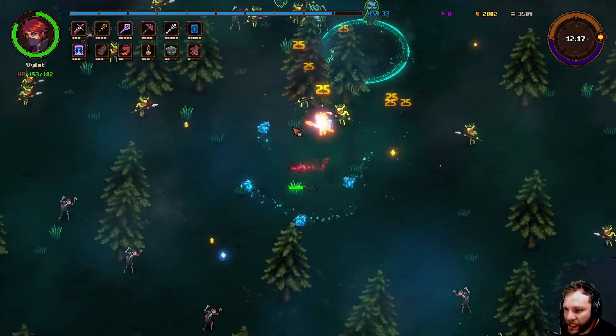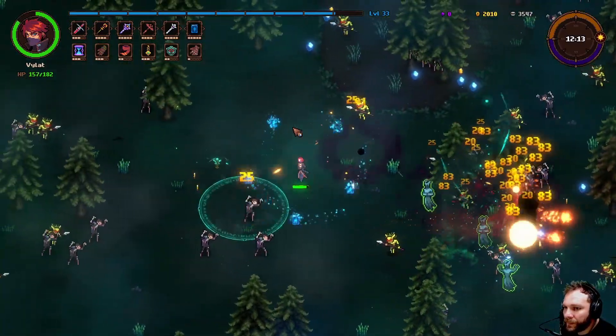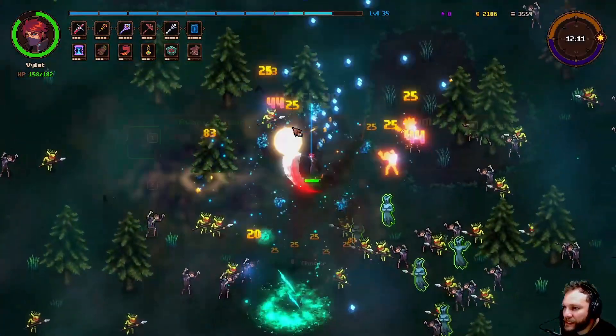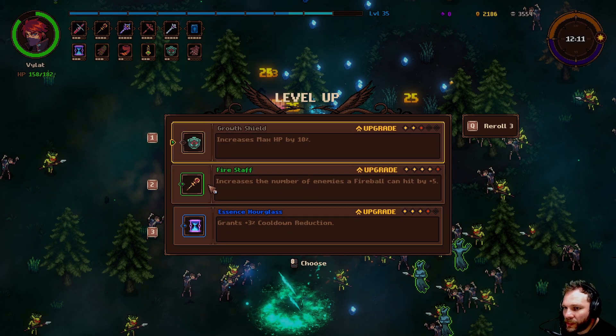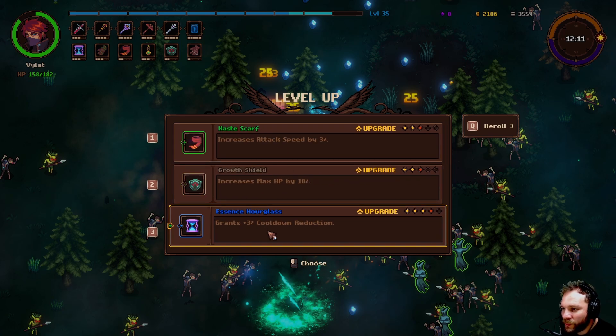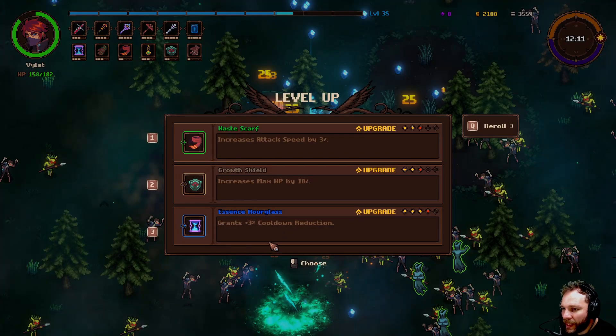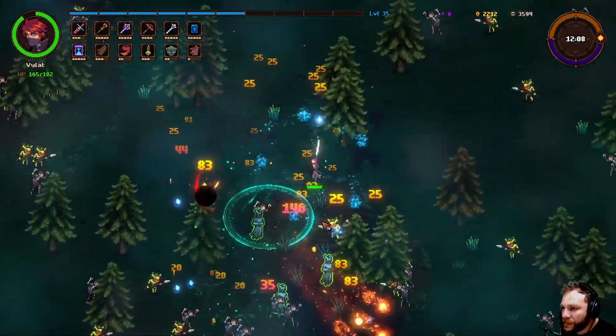Let's go get that totem I saw. This is all changing — on top of itself. Increase the number of enemies a fireball can hit by five. Cooldown reduction and cooldown reduction — seems pretty good to me.